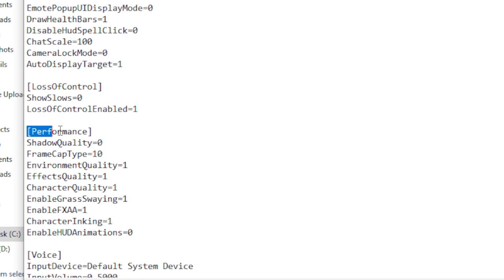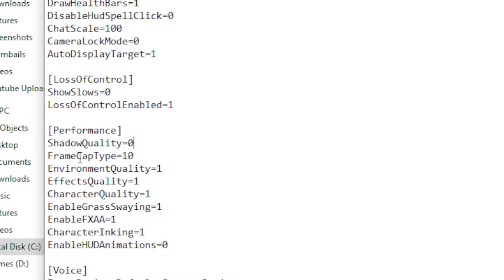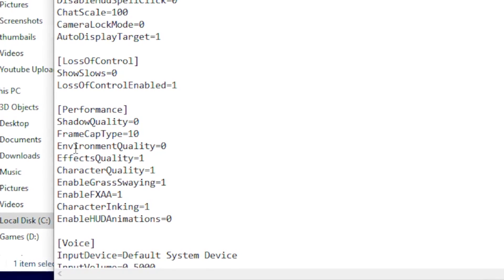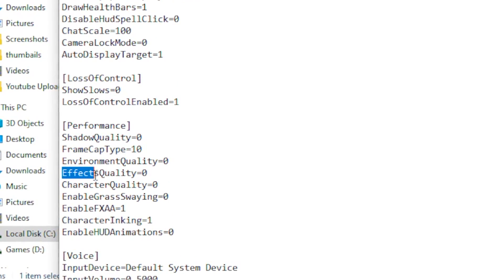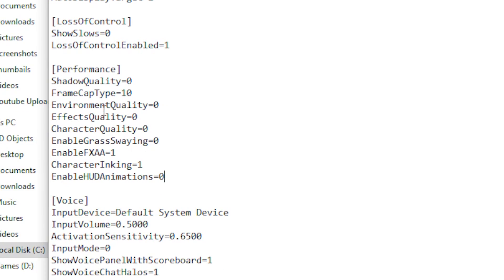Scroll all the way down until you see the performance section. Set your shadow quality to zero, your frame cap type to 10, your environment quality to zero, your effects quality to zero, and your character quality to zero.